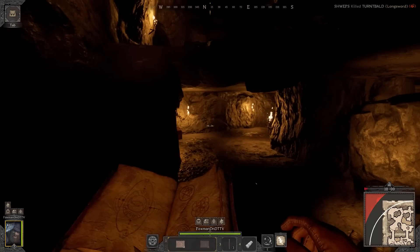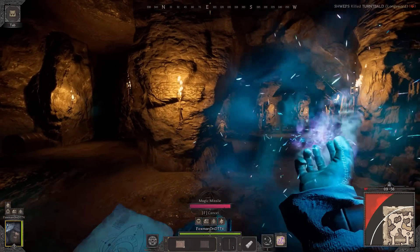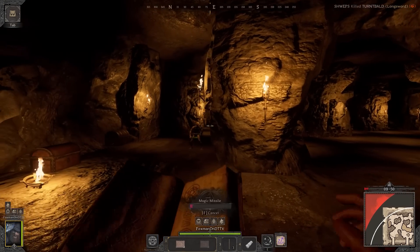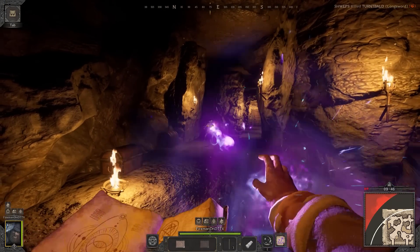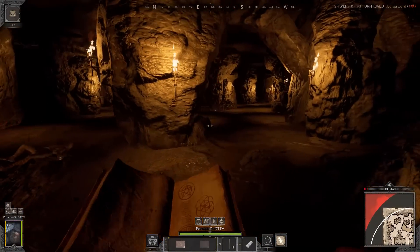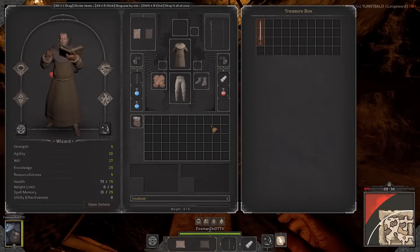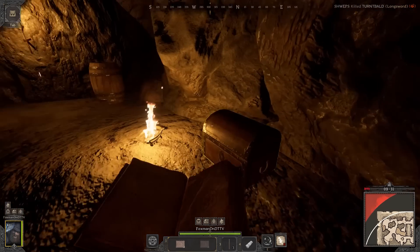If you just chill for a bit on the trade market, you can usually get a pretty decent spellbook for 50 gold. Most of them go for 50 but sometimes you get like a little plus 2 like I did. I was just looking for any green spellbook. Also we get the plus 1 knowledge, plus 1 will on pants and the gloves.